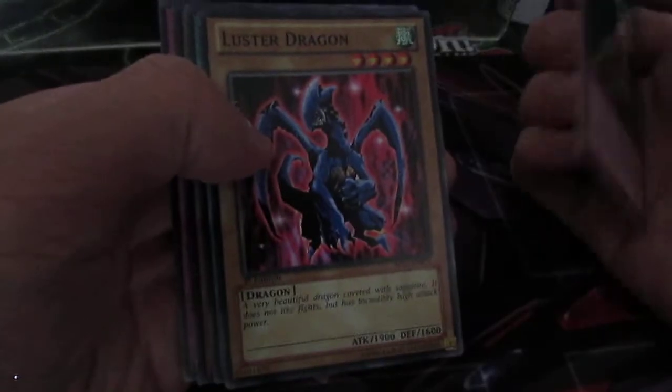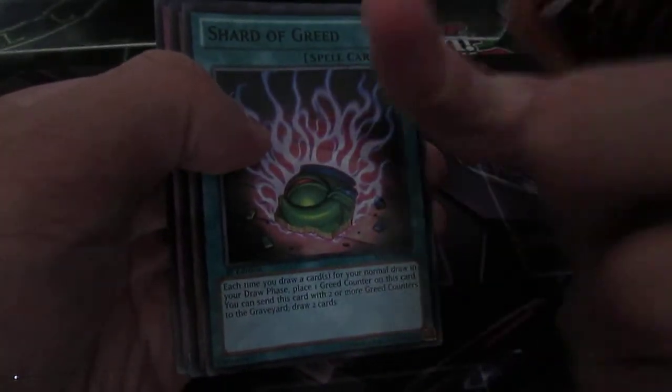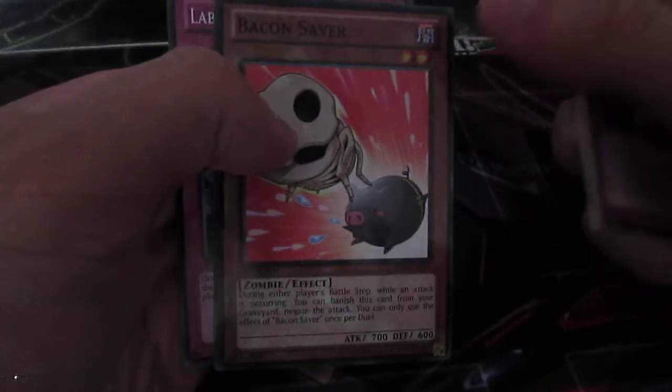We've got Cloning, Luster Dragon, Shard of Greed in Rare. I can't believe they put it in a reprint — I prefer it in Secret Rare. Baking Saber in Mosaic Rare. And I've got Labyrinth of Nightmare — such an old school card.